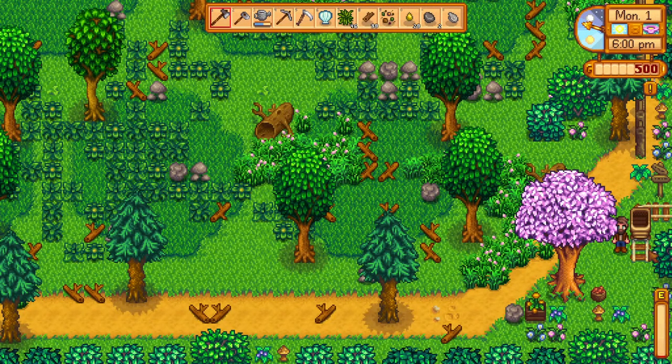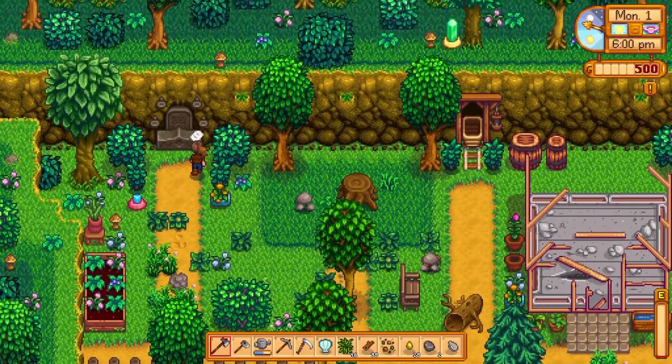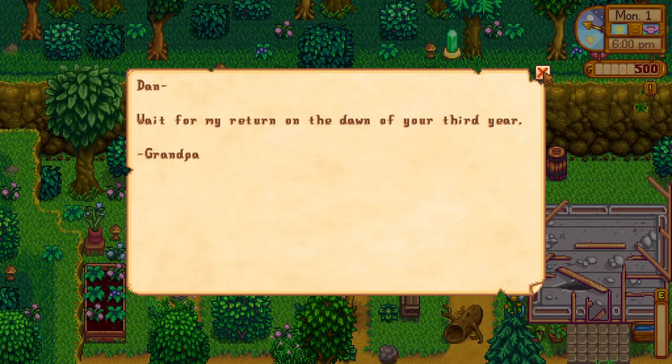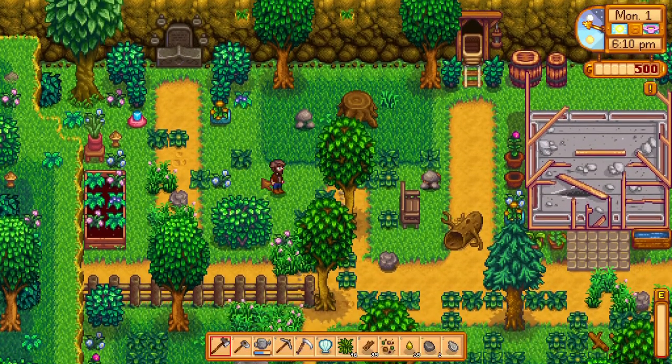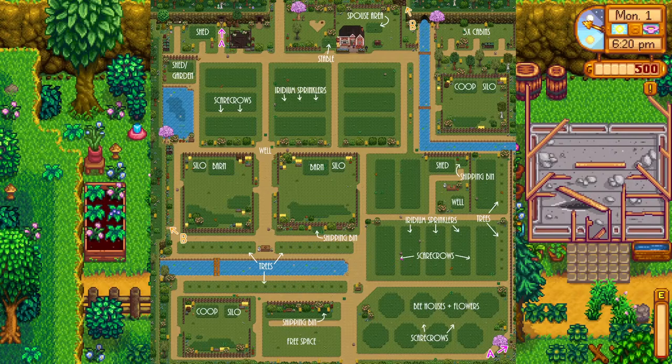This is just the bottom portion of my same farm — see, isn't that cool? We have Grandpa's note over here: 'Wait for my return to the dawn of your third year.' Let me show you the farm — I have a button for it. We're standing in the top-left corner by Grandpa's grave. Everything you see here is the suggested layout from the mod maker themselves. The plots are laid out with iridium sprinklers. We have two spots for barns, two for coops, and tons of room to plant.